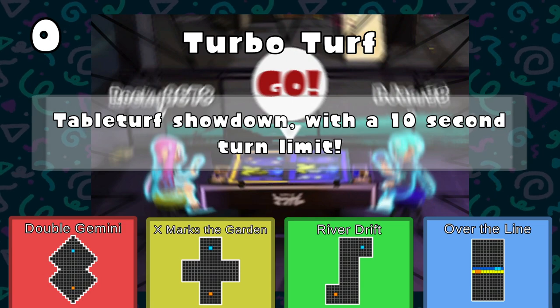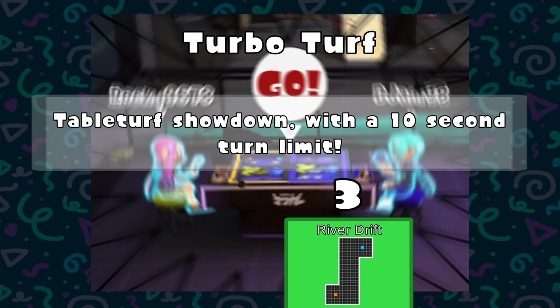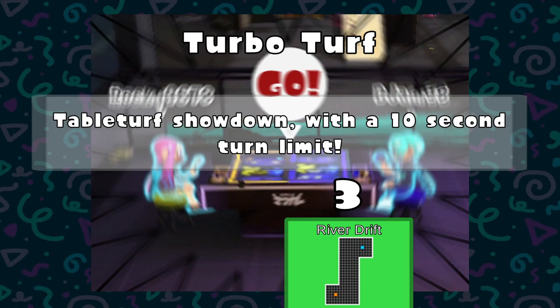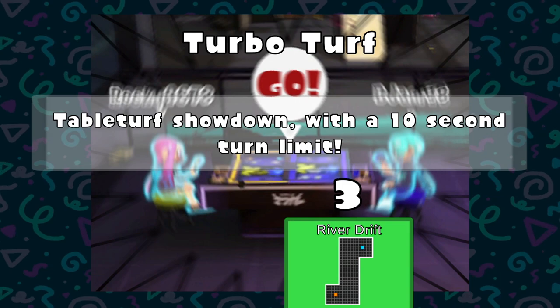Looks like the timer has expired and the vote is going to go to River Drift as our starting map. It's giving a cat-dog, a snake with two heads, a Tetris piece — it's trying to be an S but it's not quite there. Maybe a backwards Z. River Drift is going to be the choice, which is interesting — we had a tie for Double Gemini and Over the Line, but neither quite made it over River Drift.